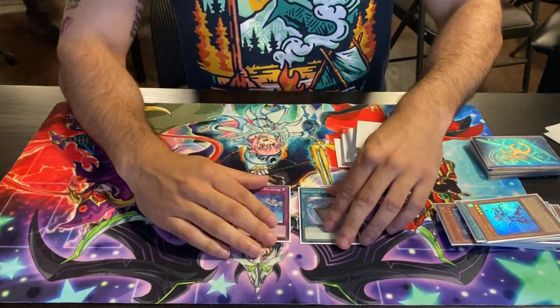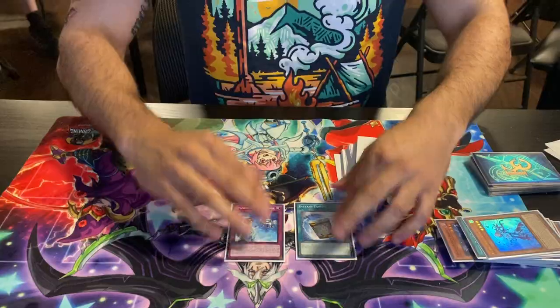One Instant Fusion and only one trap. The traps are bad — they get stuck in your hand and don't help you break boards. It's nice on your mill but you only really need one. After that you just want cards that break boards, are responsible going second, help you going first, and play through hand traps — which most traps don't do.